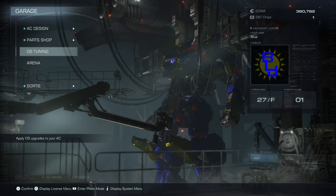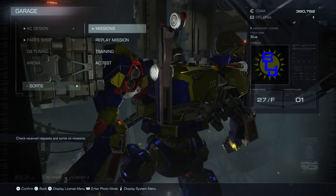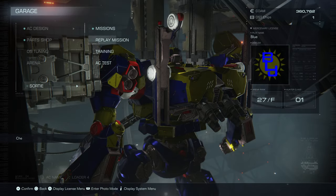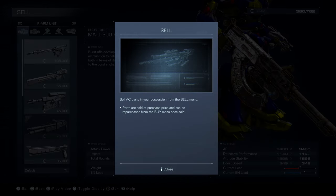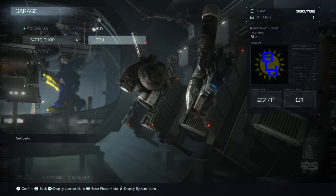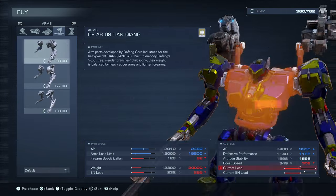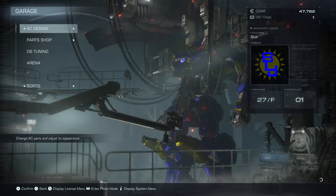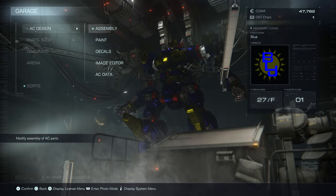Nothing new unlocked. Let's take a look at the sortie — we are going to buy the tetrapod legs by the way. This is 'Attack the Watch Point': 380,000 COAM, eliminate the SG squad in the watch point and destroy the device in the control center at the heart of the complex. That concludes the chapter — I think quite possibly there'll be a boss. We are going to buy the tetrapod legs: 313,000 — let's do it.